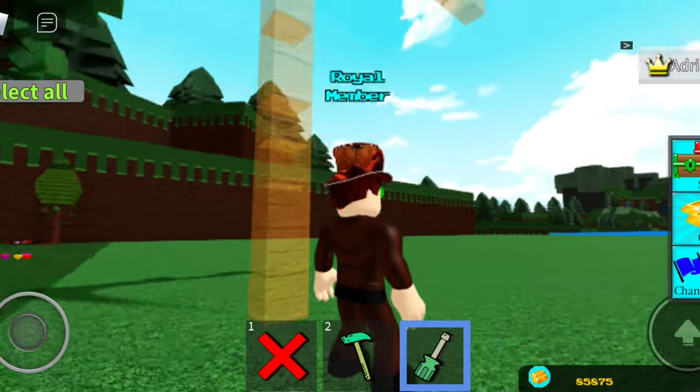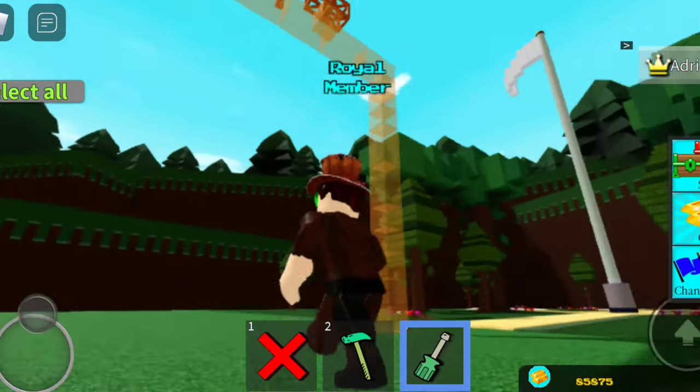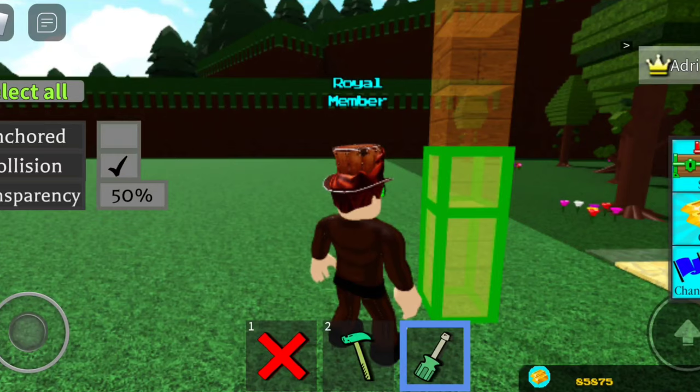Transparency — what is this? Oh, this is cool. So you can change it on mobile, and I think it's the exact same on computer or laptop. What does collision mean?